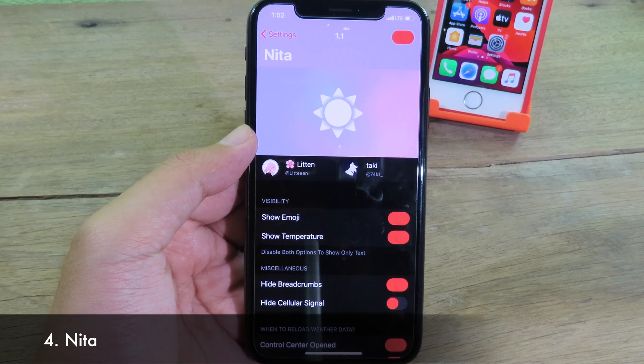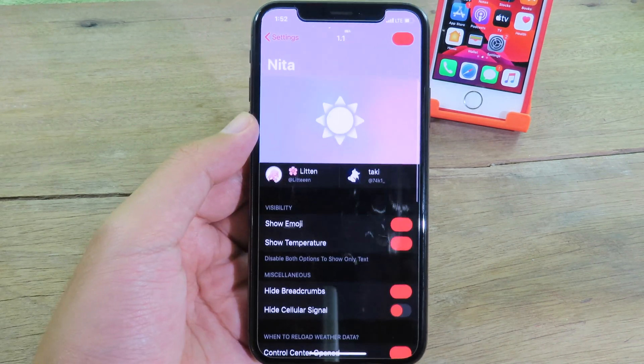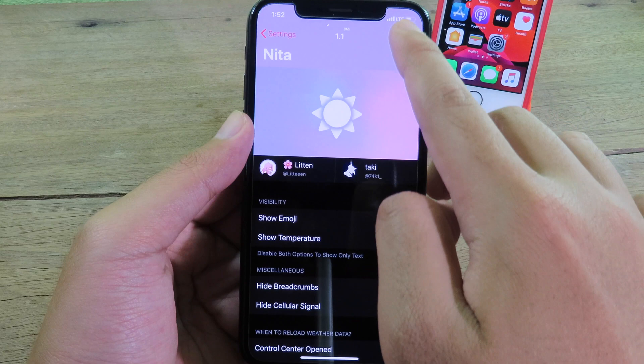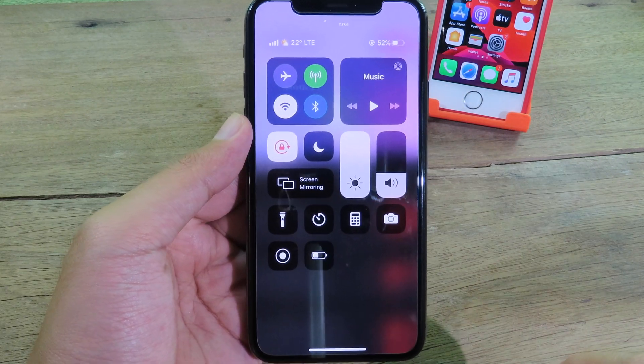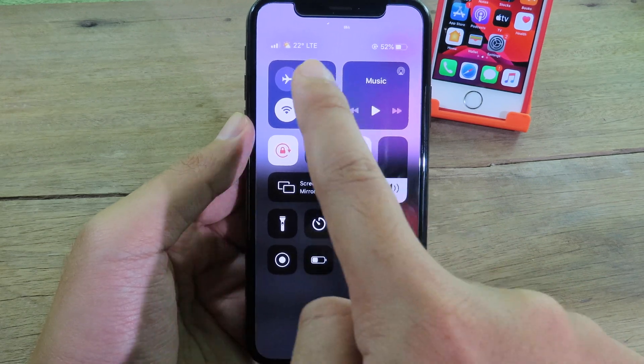Nita is a brand new tweak that gives you weather conditions — it shows the temperature and a weather icon in your status bar. After you install it, when you invoke Control Center you can see the weather icon including the temperature.